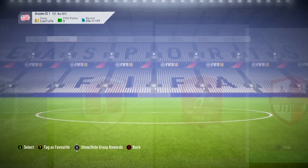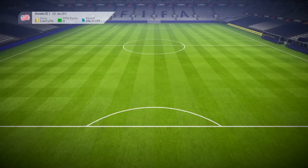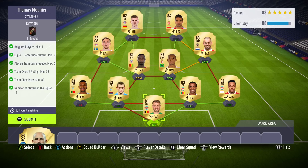Going into the SBCs now to show you how to complete them. First one: Thomas Munier. I am going to be completing this one today because he seems to be around the 30,000 to 40,000 coin mark. I've put together some players that I thought would get chemistry together. You do need one Belgium player, and you also need at least two players from the French League Un, and a maximum of six players from the same league. So you've got to switch it up a little bit. Overall rating of 83, 80 chemistry, and no informs or special items.